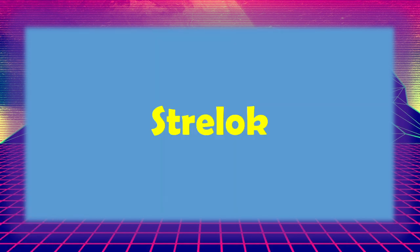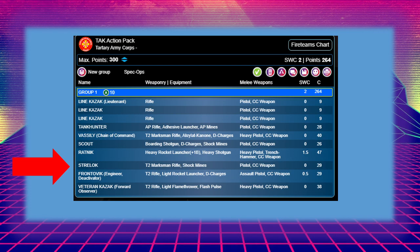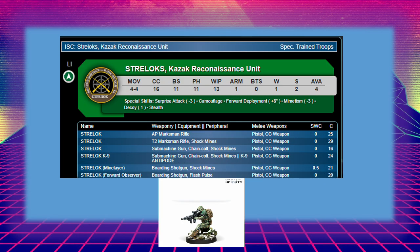Now the Strelok — I'm a bit of a Strelok fan, so I am biased. They look a little like a Scout with a rifle crouching under a hood with a skull face. The Strelok does a very similar job to the Scout in many respects. The profile here is armed with a T2 marksman rifle — the same as Vasili's — enabling it to ping off targets at decent range and do two wounds if it gets through. The Strelok has camouflage; rather than infiltration, it has Forward Deployment eight inches and Decoy.